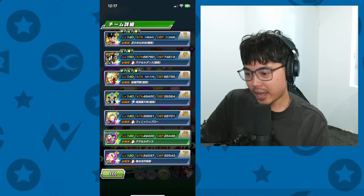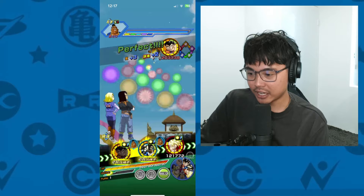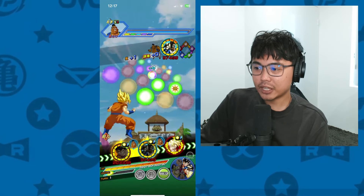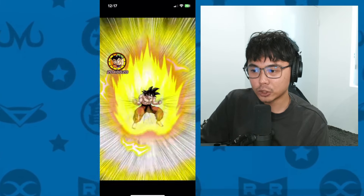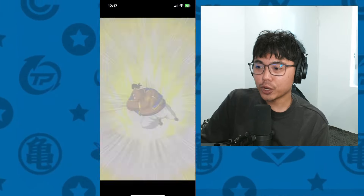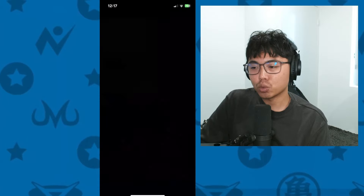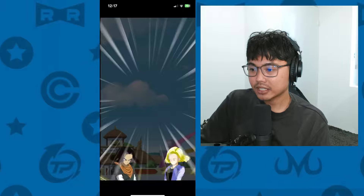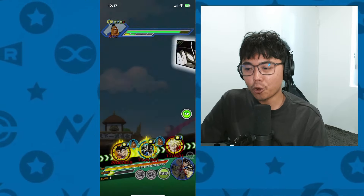We're going to be revisiting them and their free-to-play team here. We're jumping into this IDBH stage because I need to complete one of the missions. With the recent EZAs for UI Goku, Super Saiyan Blue Kaioken Goku, and Super Saiyan Blue Evolution Vegeta, they actually have such an easy time to activate their unit super attack, as well as their full passive for the foreseeing super attack. It is actually so good for them to just be a floater unit.